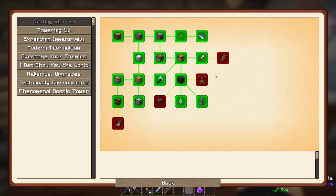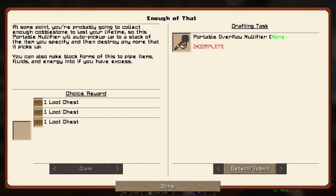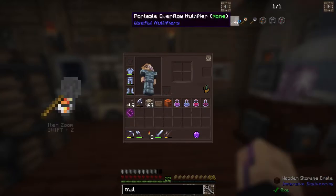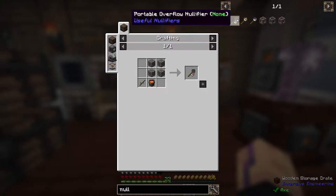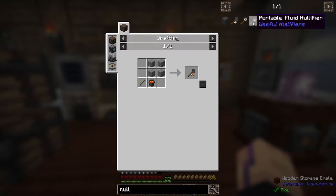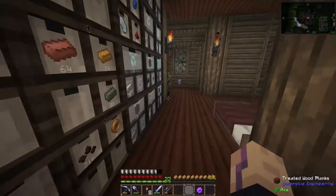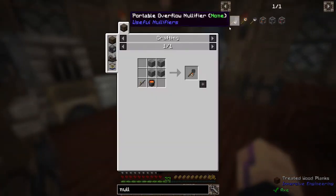But before we go and make the airships, let's finish up some of these quests — there's only four left. The first thing is a portable overflow nullifier. The portable nullifier will auto pick up up to a stack of the item you specify, and then destroy any more items it picks up. So very similar to the death nullifier. This one is the overflow nullifier, so it deletes it when it has a stack inside. This one probably just deletes it right away. And this one deletes fluids. We also have them in block form.